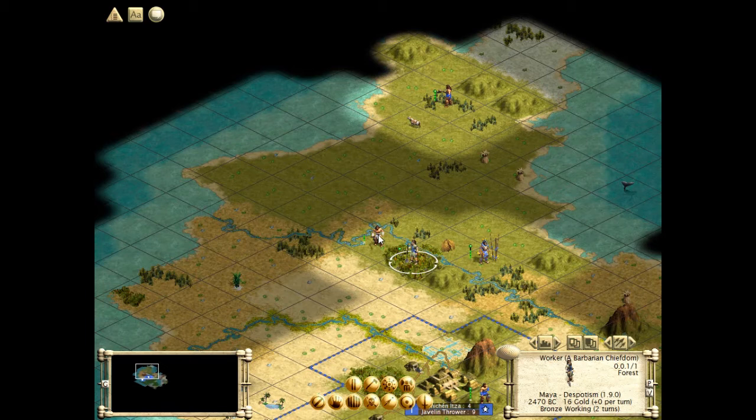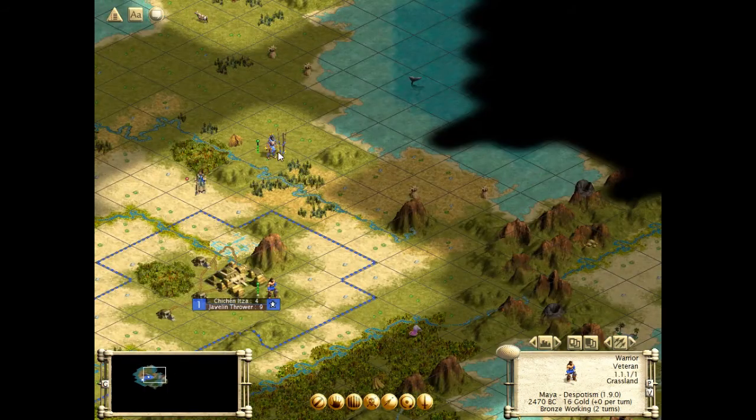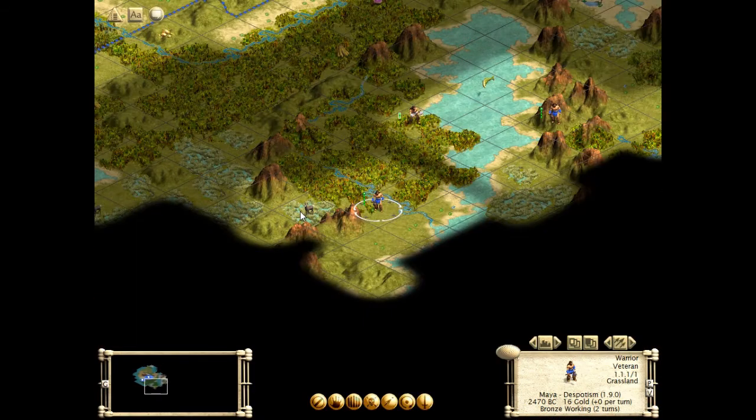We are having... oh! Where did those barbarians come from? That was unexpected. Let's move south — there must be a new barbarian hut somewhere. We have a javelin thrower in the area. Let's go there, on the forest. That's pretty defensible.